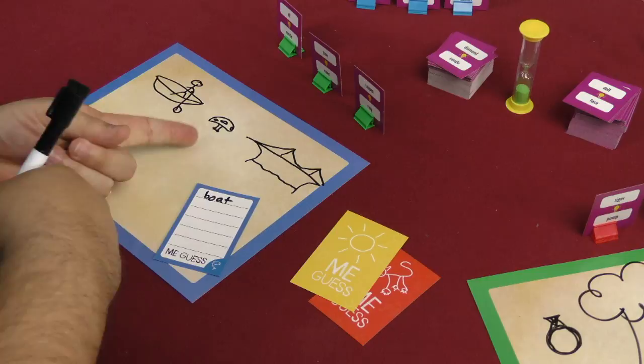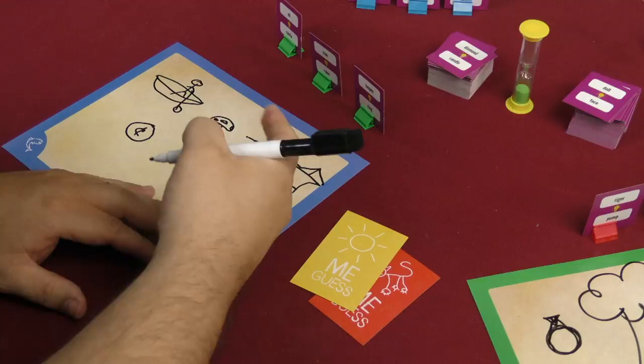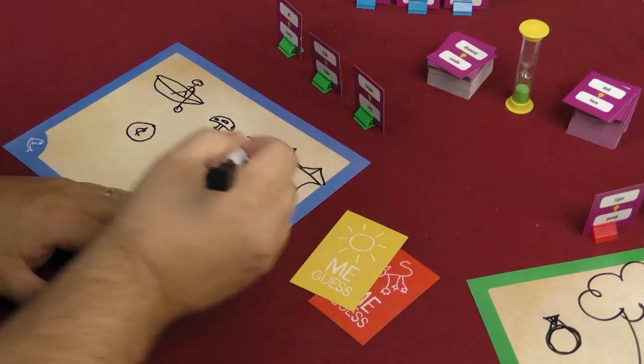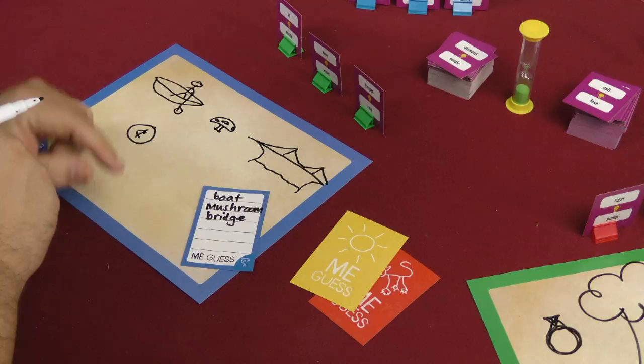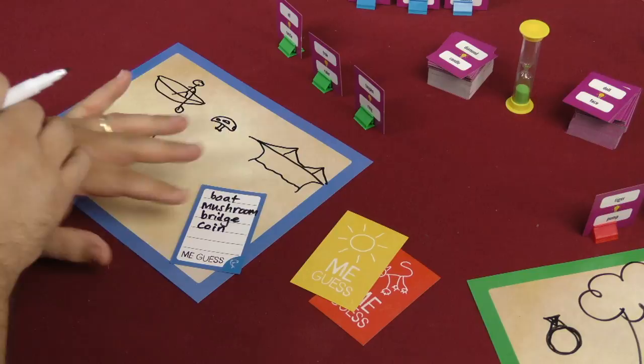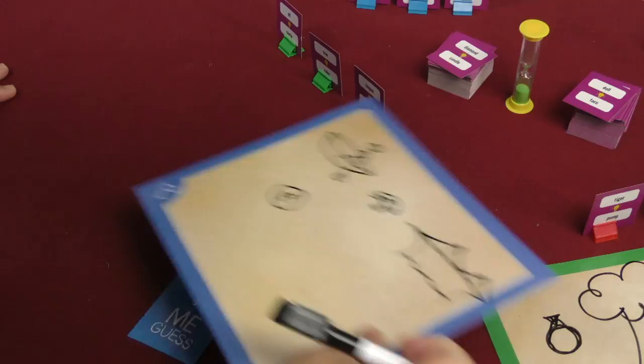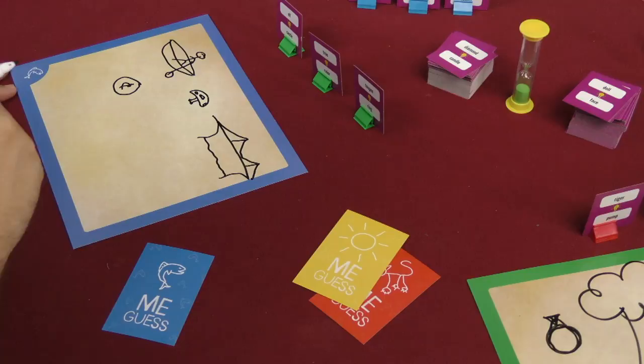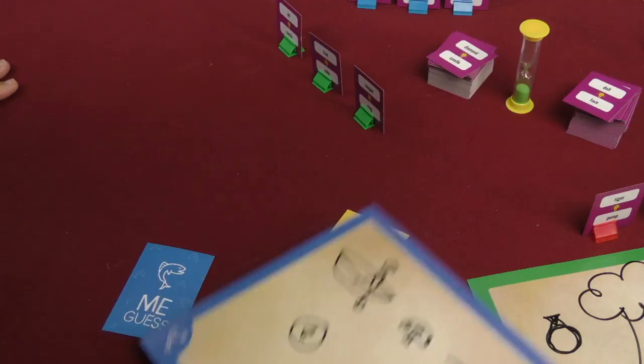That looks like a mushroom, so we'll write mushroom. That could be a lot of different things — I'm going to say maybe it's a bridge. And here we have a circle with a cent symbol in it, so maybe that's a coin. They only drew four, so you make four guesses, then you turn that over and pass it to the next player. The rulebook says if you think other people are going too slowly, you can try to get them to hurry up and just be very caveman-like in your actions.